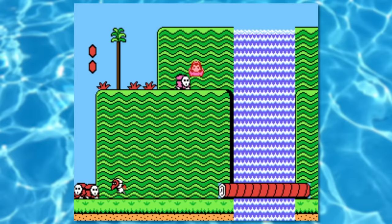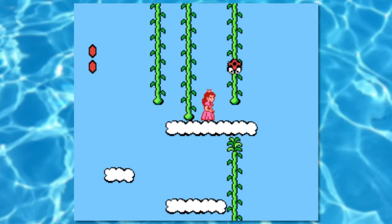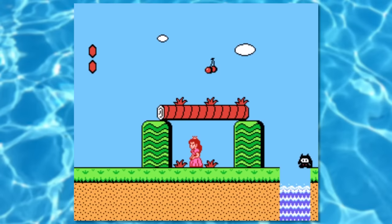But luckily, it's only in the form of waterfalls. As long as I jump around them, I can avoid it entirely. For the first level, I have to avoid the cave section because there's a waterfall that covers most of the screen.